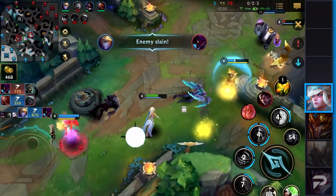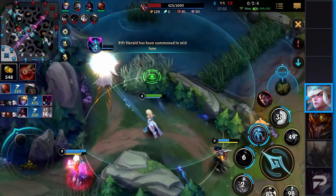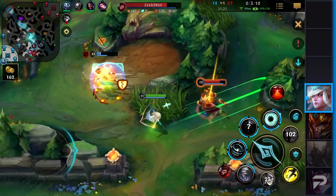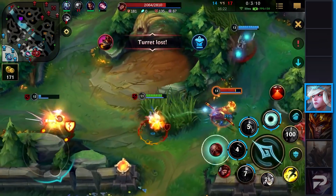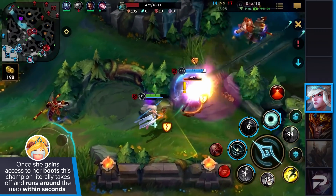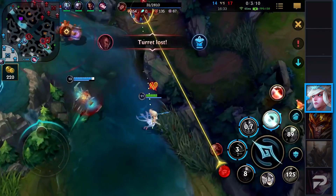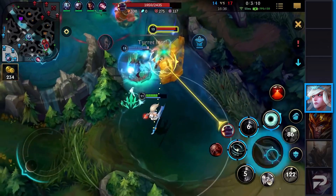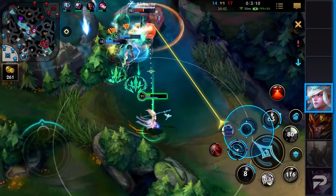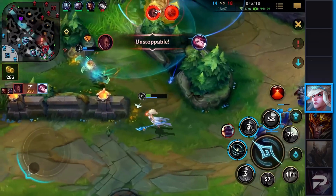Depending on what champions you have on your team, you can play around your other teammates and get them ahead very fast. Once you've done so, you should always stick with them, make them even stronger, and protect them going forward. But this is not the only thing that makes Janna so unbelievably strong. Once she gains access to her boots, this champion literally takes off and runs around the map within seconds — she can be anywhere she wants. Especially into champions that want to hard engage into her, she can completely block them off with her first ability and her ultimate. Nonetheless, Janna is a very squishy champion and if you make any kind of mistake, you'll most likely instantly die.